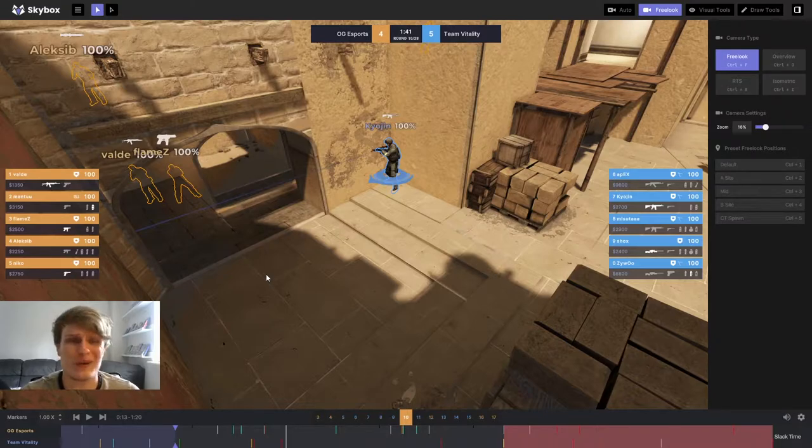I just wanted to use this round as a quick example of how a really simple strat executed well can overcome a team even when you're on a weak buy. As you can see, OGE Sports are on a half buy here. They have one Galil, a couple of Tech Nines, and even Mantu who's on a Deagle with no armor. So they've not got a lot to work with, but they've got a few grenades and they set up a very simple A hit, which I'm going to highlight for you.